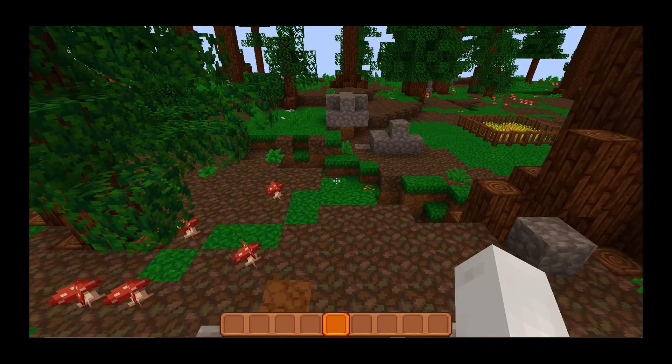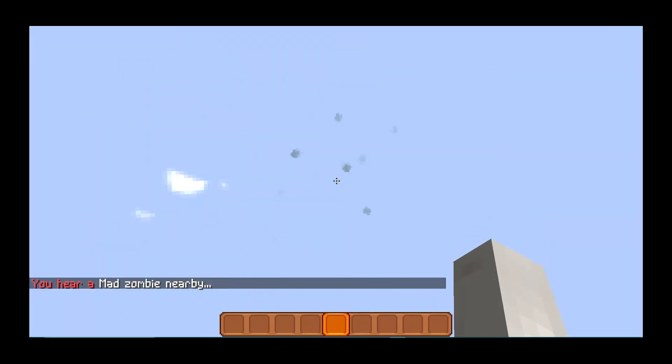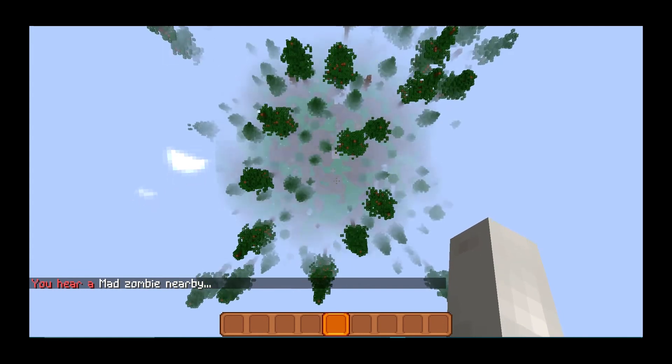If you don't want to type that in and you just want to go home, all you need to do is type slash home region and it'll take you automatically home.